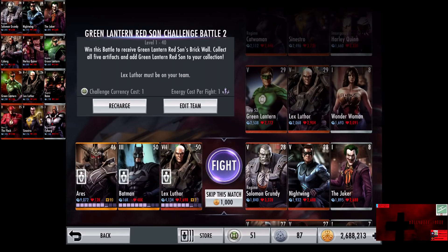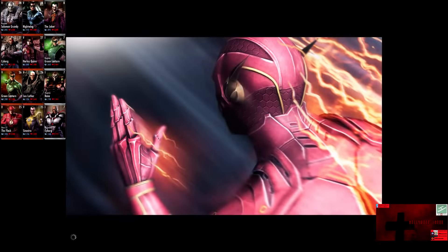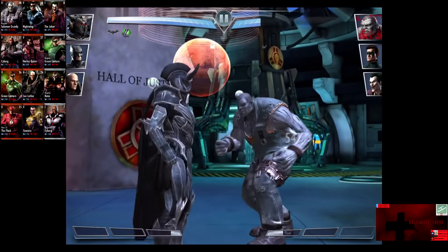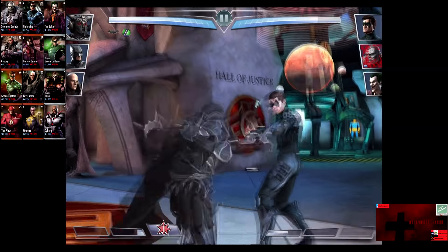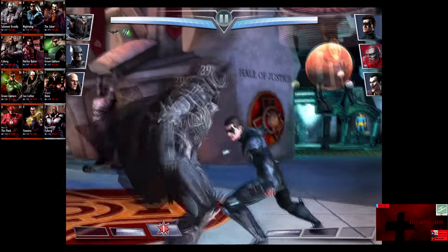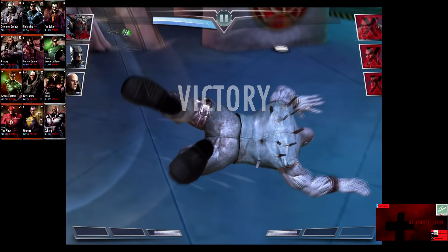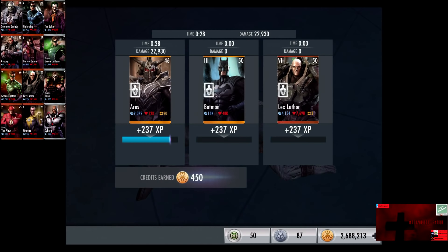In the fourth matchup, we have Regime Solomon Grundy, Nightwing, and the Joker. All cards gain a level of 28. Skip the match is 1,000 credits. I'm curious about Ares' Godsmack because that was one of the glitches where it would transfer to another opponent. Nightwing comes in — we go off the Godsmack and it still hits for 12,000 damage. Blocking Disabled still carries over to the next person, so they did not fix that glitch. Solomon Grundy is eliminated for the victory in the fourth fight. 237 XP, 450 credits.